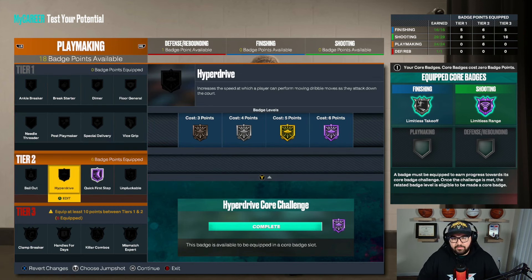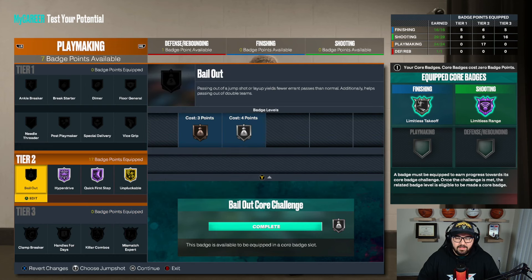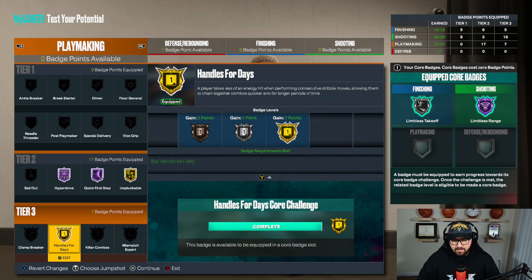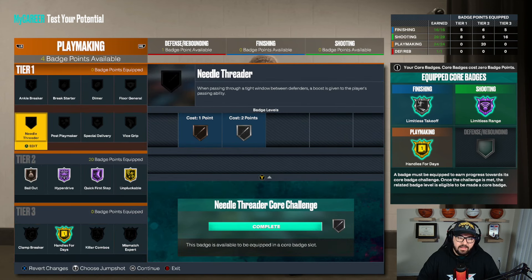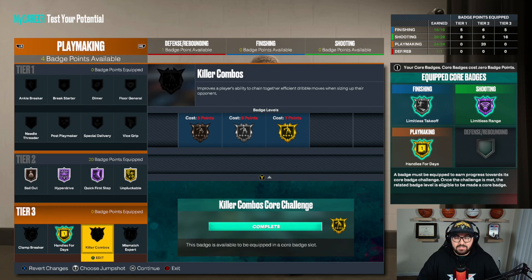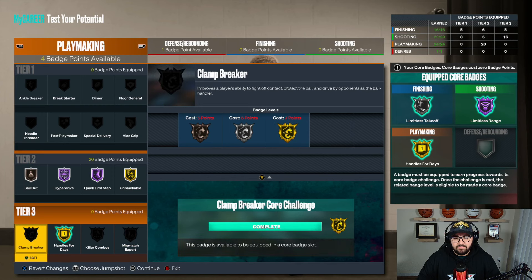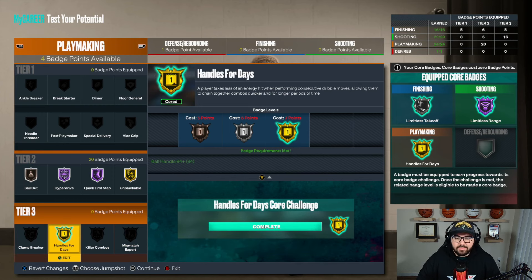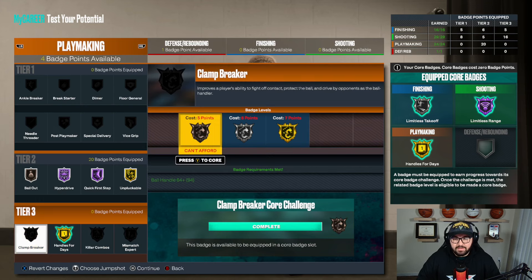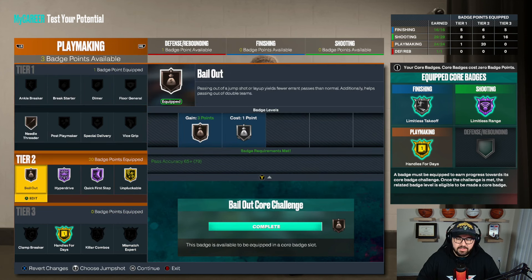For playmaking, we get all of them: quick first step, hall of fame hyperdrive, golden gloves. Then you're going to lock your tier threes — I suggest doing handle for days, core that gold, and then bailout. You need needle threader at silver. You see how much you have left over — you actually have quite a bit. If you add your plus four, you have 11 here. So if you use bailout, you have seven again — and with your plus four you're going to be able to get a secondary of these, which is great because you get clamp breaker. You can attack the rim better, move around better, kill the combo dribbles. With your plus four, any of the eight options, you're going to be able to get one of these and still get needle threader bronze, which I think is pretty important. I'd add plus four to your playmaking rather than shooting.